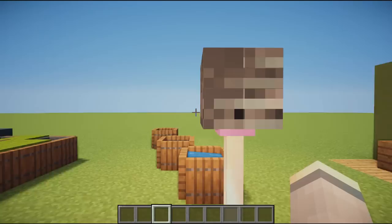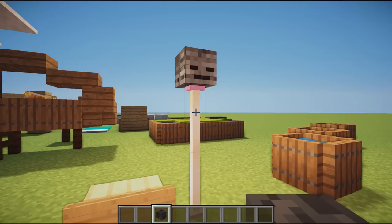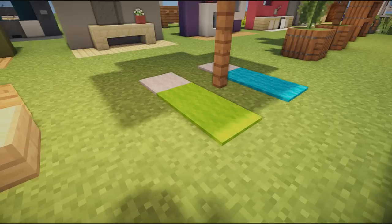Moving on, we have an awesome reading lamp design — a skeleton skull placed on the back of end rods. You'd probably want this facing the wall so you can't see its angry face, but from this way it looks like an awesome lamp. It also emits light because of the emerald and is perfect for a small area in a home.